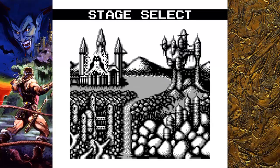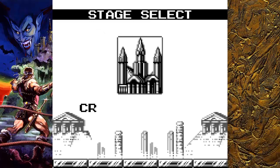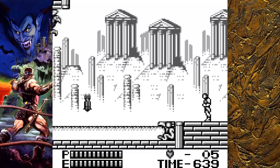You have four stages to select. One of them's a rock castle, one of them's a cloud castle, one of them's plants, and we are going to start at the crystal castle. So without further ado, Christopher, it's time to go on adventure once again to stop Dracula and save your son — if your son isn't dead, that is.